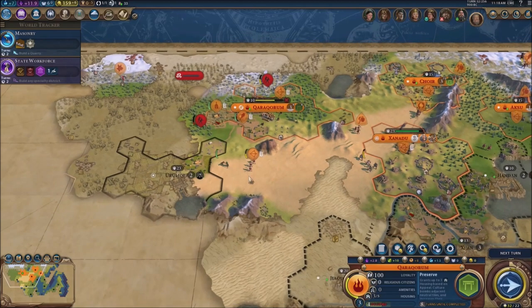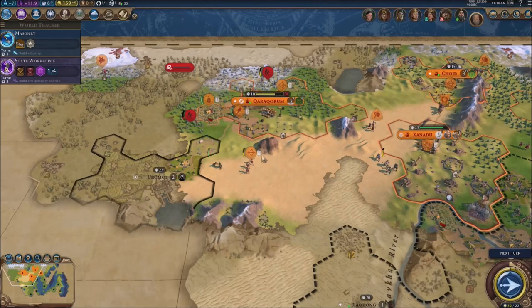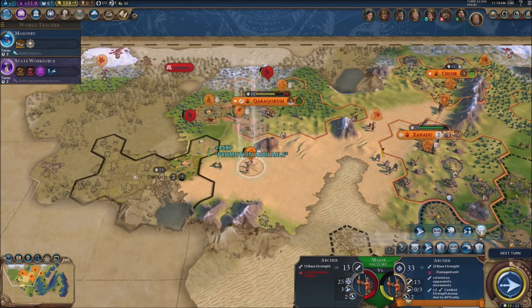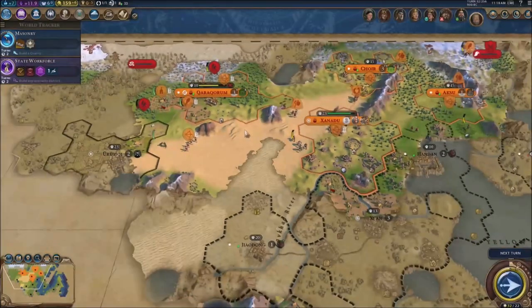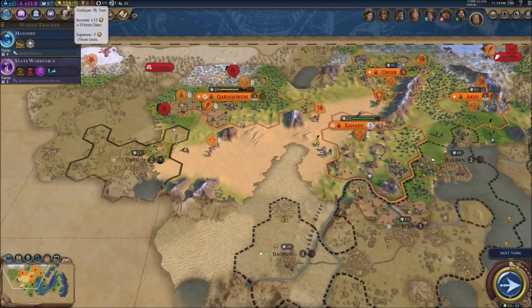I do have a cheat I can use and I'm gonna use it to upgrade one of my units. I'm gonna upgrade this volley right here — boom, garrisoned and it's much better now. That's perfect. The rest don't really have much going on.